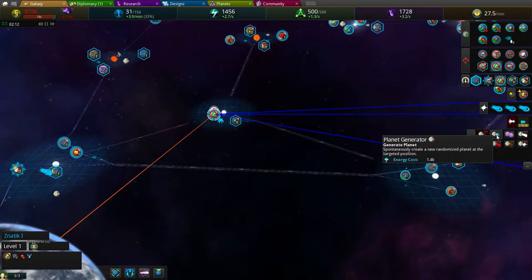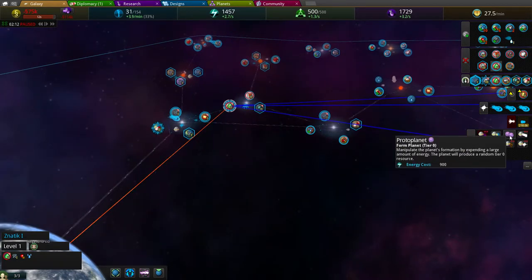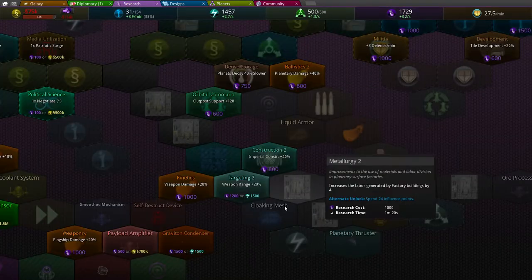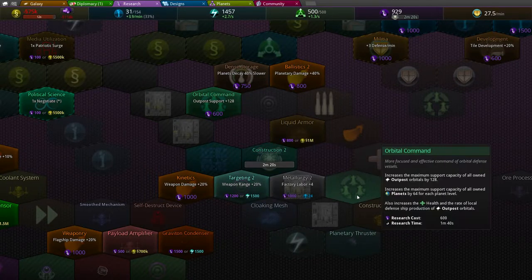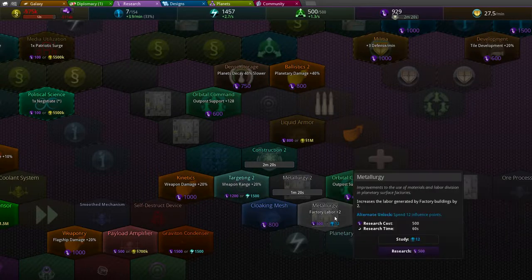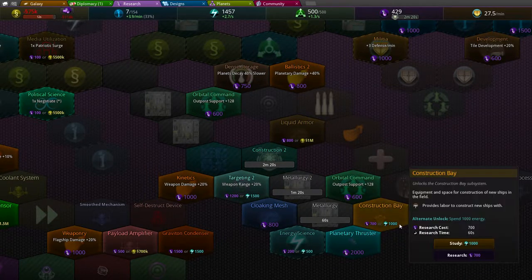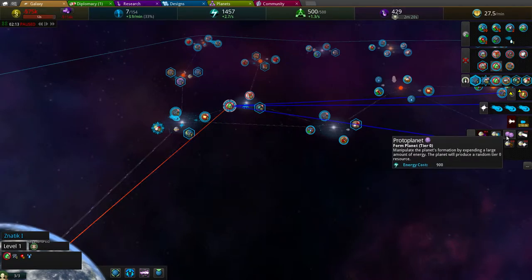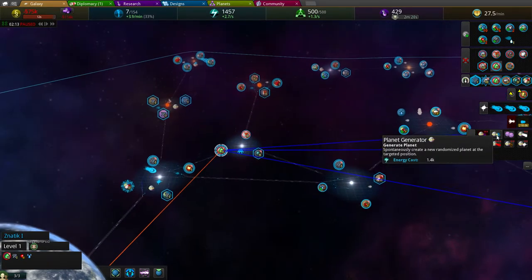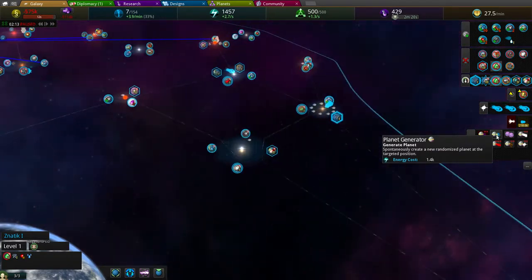Planet generator - I can generate a planet, which is quite nice. I want to go for the research thing. Let's research it this way and then go influence here - this is nice - and go all the way through here. Not enough for that. Let's pop a protoplanet or use the planet generator.